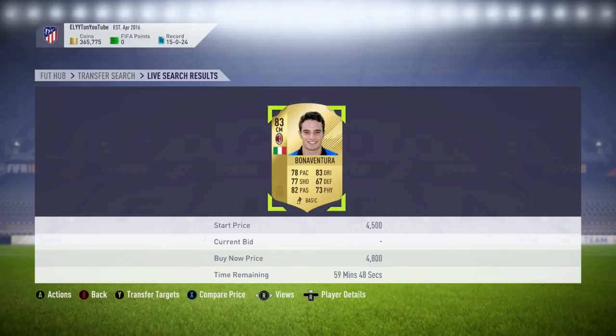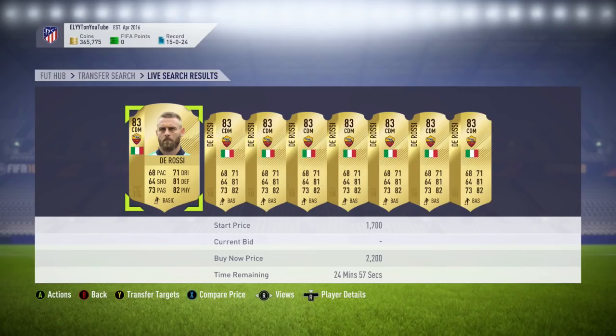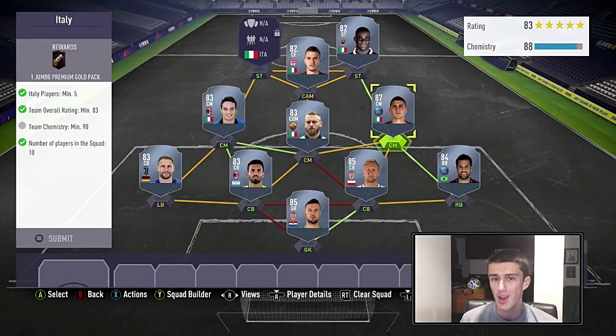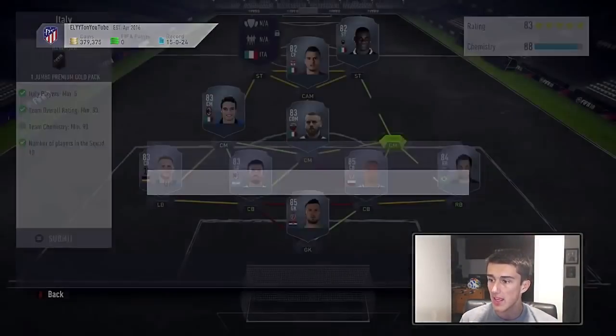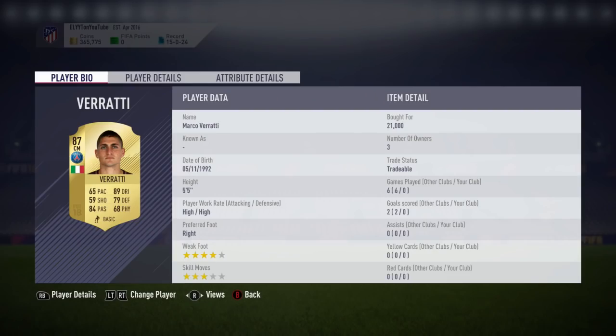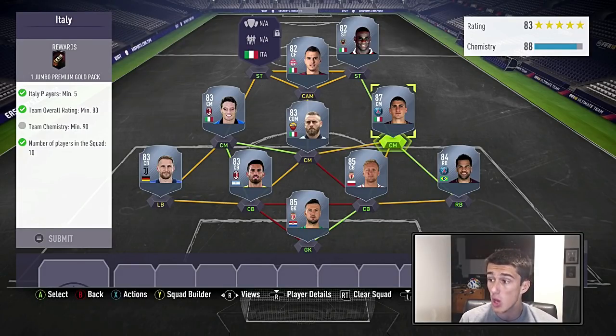Bonaventura is not discard price — he's going to be about 5,000 to 6,000 coins. Then De Rossi, our fourth Italian player, going for less than 3k. So pretty cheap so far, but then we've got the kicker: Verratti. He's extinct right now at 21k, but I was able to snipe him easily for 21k. You'll be able to get him, plus they'll update his price range soon. Using an 87-rated player here allows you to go with lower-rated players for the rest of the squad.